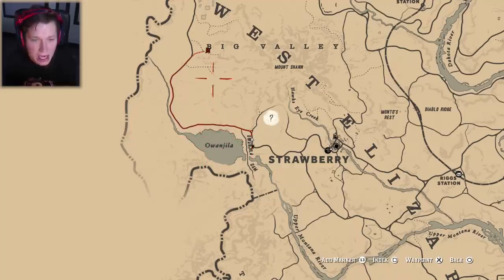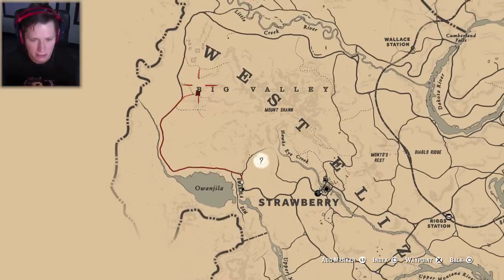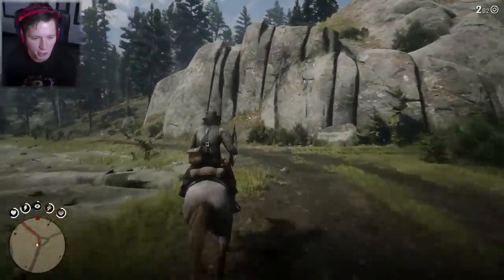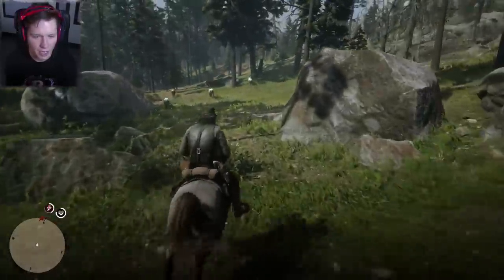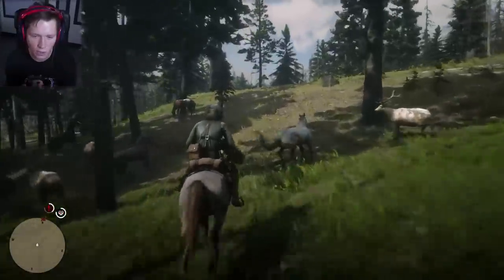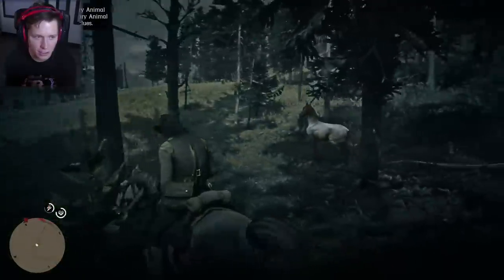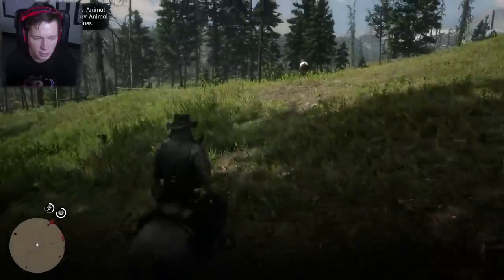We are next to Lake Owengila and we're heading up to the legendary buck location, right underneath the B of Big Valley. We'll head this way and see if we can find ourselves a big old buck. There's elk out here, wild horses, all kinds of crazy stuff — so much wildlife. We have entered legendary animal territory and we're going to hunt this animal by finding and inspecting clues.